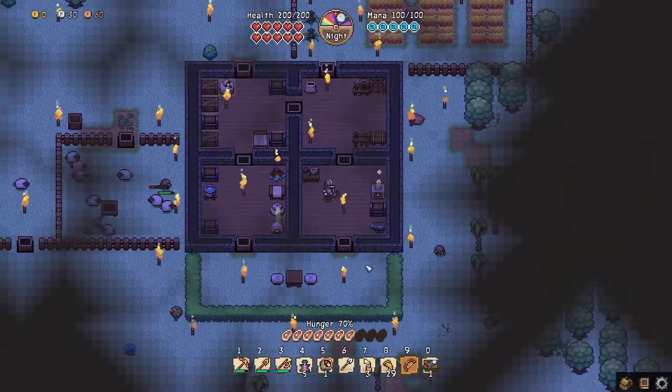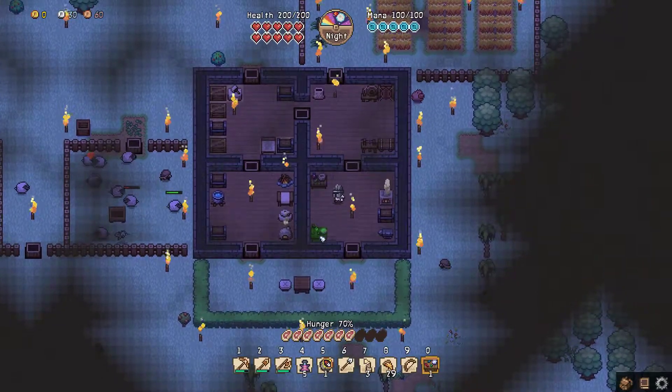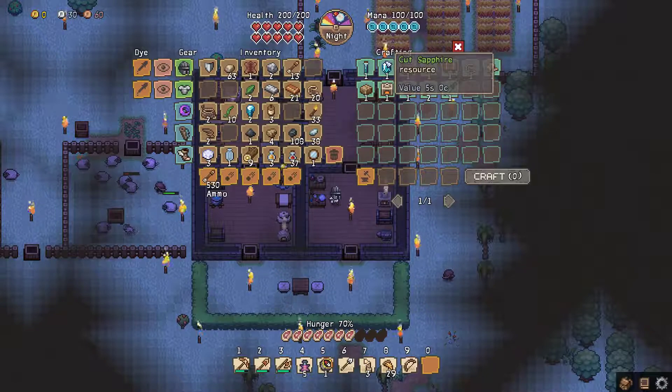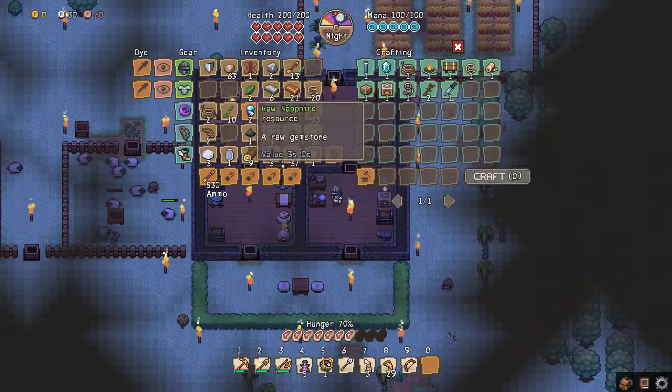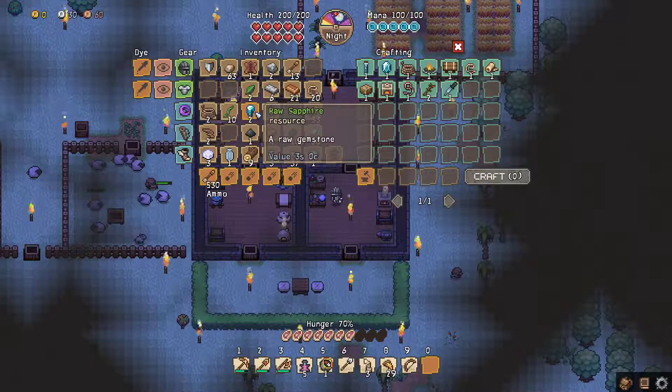I wish the traveling merchant was here so I could find out which would be better. I think we'll put our... I'm not sure if we'll put a doorway over there or not. What can we do here? Gems. So here they're worth three, and if we cut them, they're worth five. Oh, that's nice.